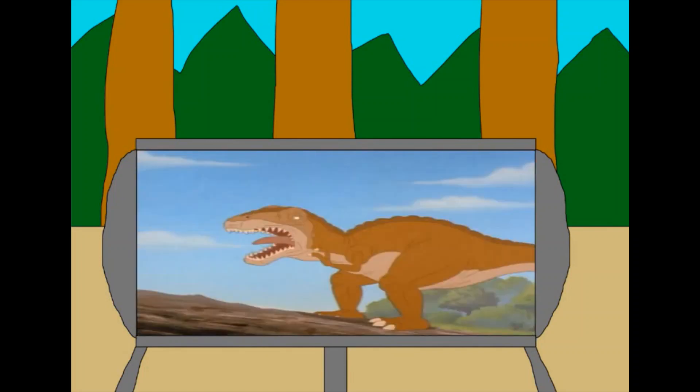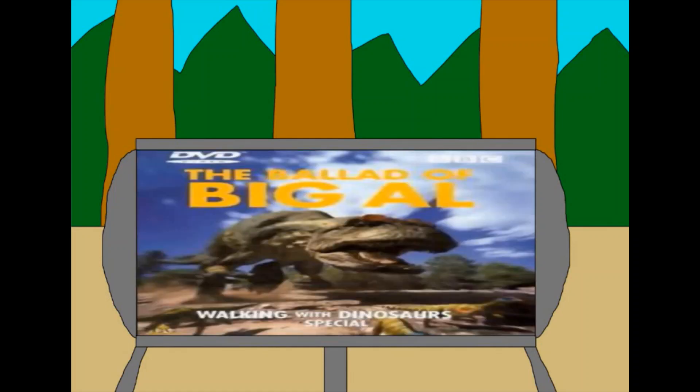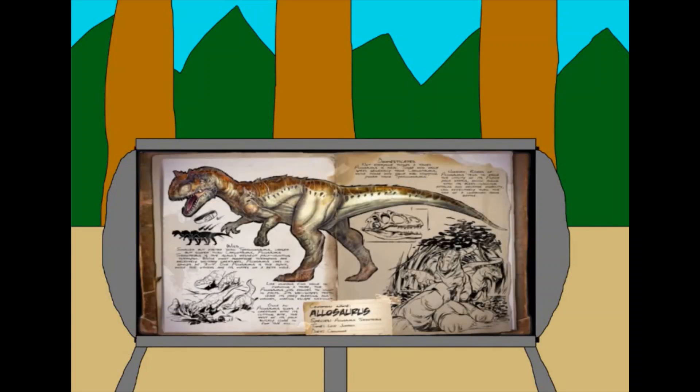An Allosaurus appears in Land Before Time 6, where for some reason it only has two fingers. An Allosaurus also makes a cameo in Ice Age, where it's seen frozen in a wall of ice. Allosaurus appeared in both the main show of Walking with Dinosaurs and got its own special called The Ballad of Big Al, which talked about the life of one Allosaurus from birth till death. And finally, Allosaurus appears as a tameable animal in the video game Ark Survival Evolved.